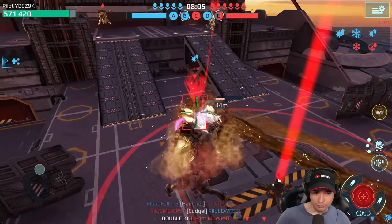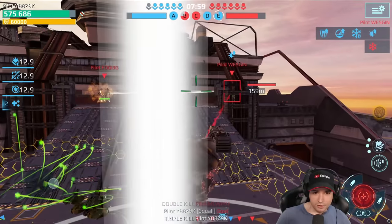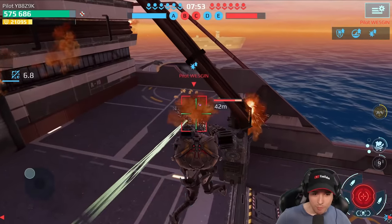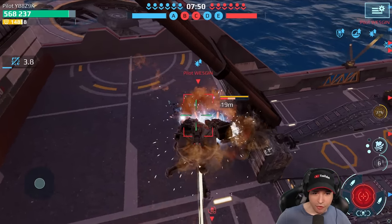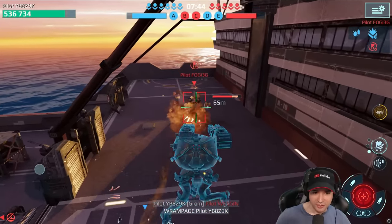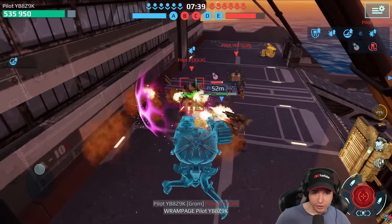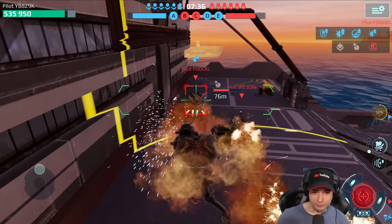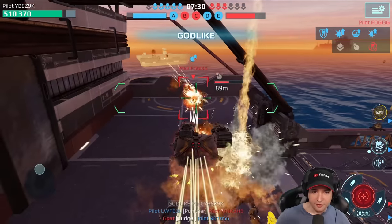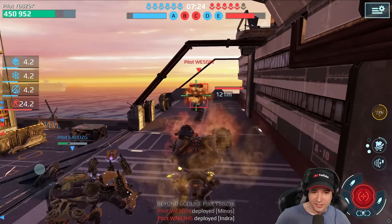Boom, boom. Getting myself a shield real quick, then running in with the shield through the enemy. From within the shield, I can bypass that shield completely. He gets the shield, so we're walking right through it, and then after his shield — boom, boom, boom. I need to stop saying boom, I know. Two shots, Fujin kill. This is so crazy — the firepower of these shotguns is just out of control.